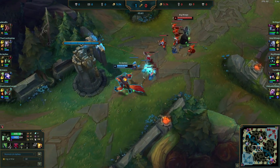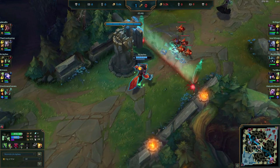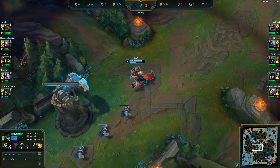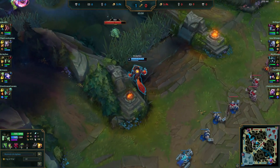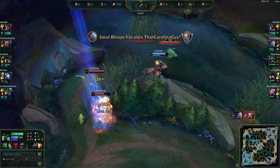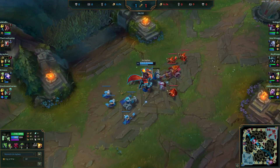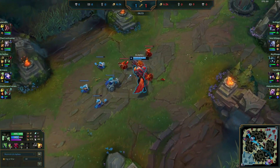Playing it slow, trying to get our levels. We could be more aggressive — Karthus is very weak — but he took Exhaust so we're playing it careful. You do not want to fall behind on Warwick; you don't scale as well as other champs. Once you get that early lead though, you're good to go and can pretty much 1v9 carry games.